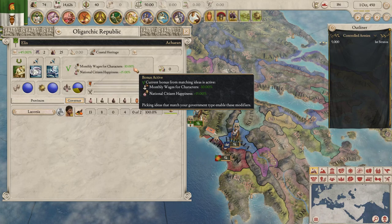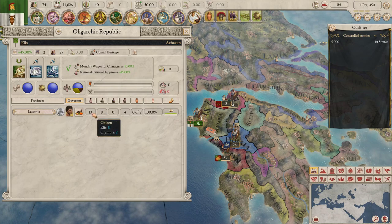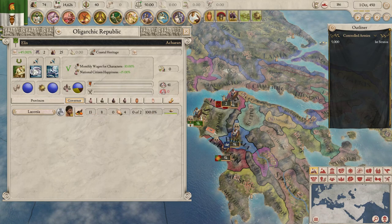We now get monthly wages for characters at minus 10% and plus 50% citizen happiness. We currently have 13 citizens, 8 freemen, 4 slaves, and no tribesmen.